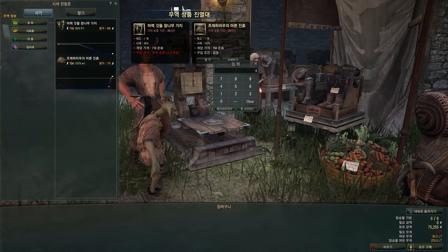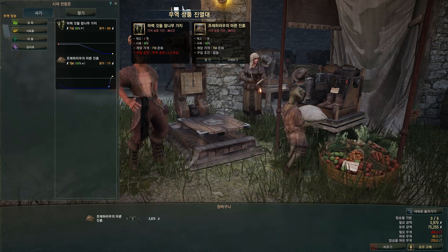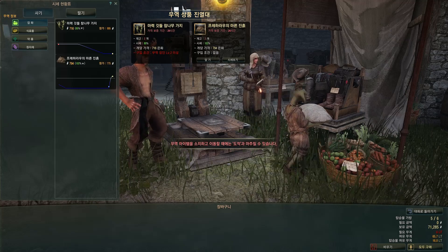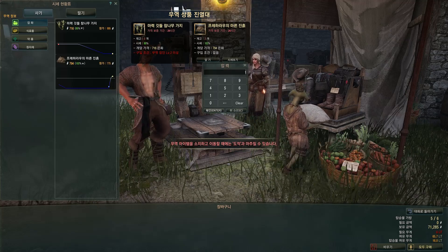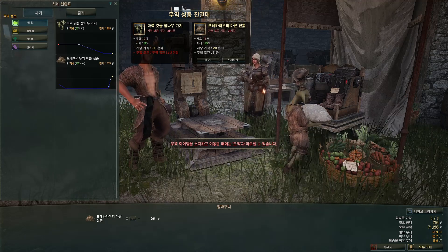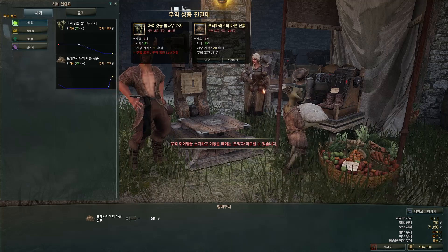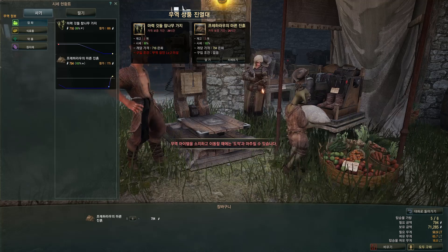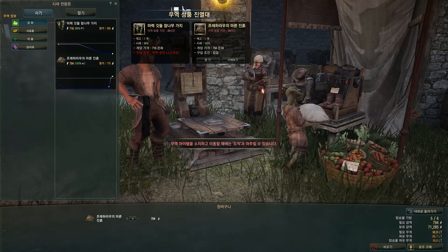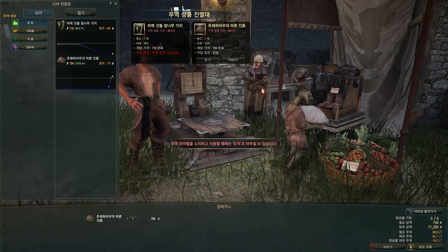My cart can carry a maximum of 6 items, or a maximum of 270 LTs. I can't fill all 6 slots because it would take me over the weight limit. When you ask to purchase an item, it will tell you the total weight of whatever's in your cart and the total cost. If you're using a cart, you can ignore the personal weight numbers — those are for your character, not the cart. Just remember your cart's maximum weight.